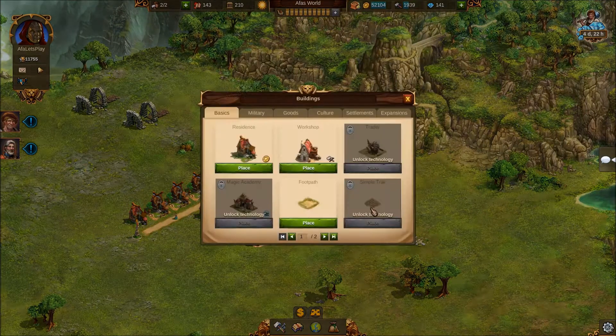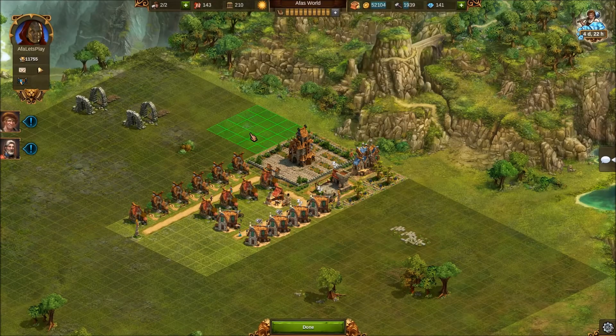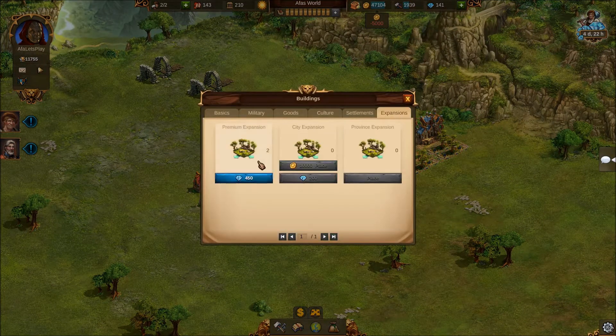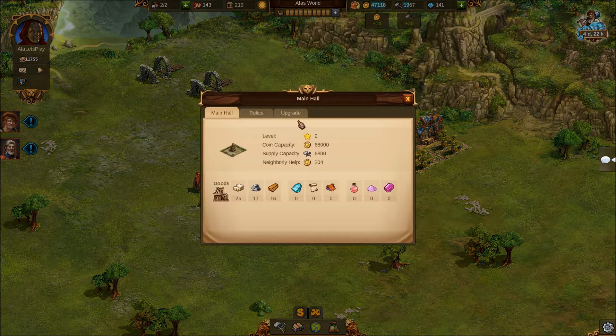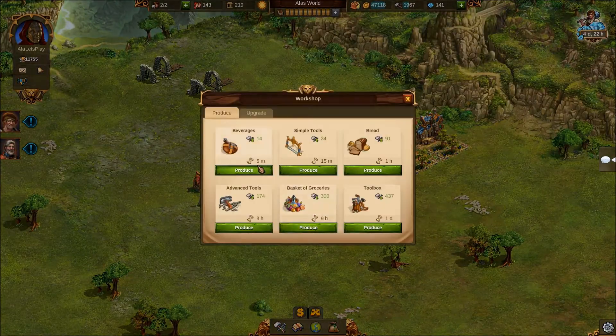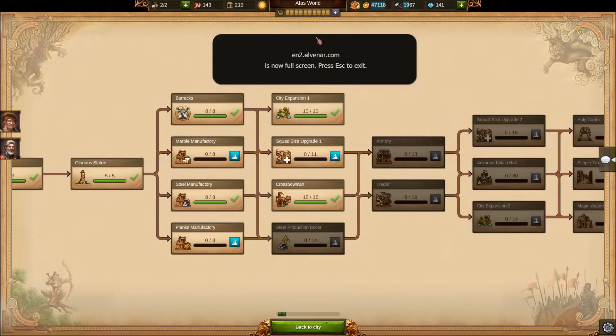If you click on your buildings and go to expansions, you can see we have a free expansion from completing provinces - we just completed our third one. We also have expansions unlocked on the research tree that you buy with gold, which isn't a problem since we have plenty. Additionally, you can buy premium expansions with diamonds, and every time you upgrade your main hall you unlock another premium expansion slot.